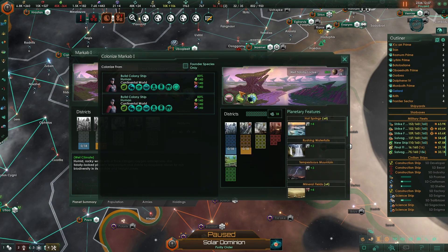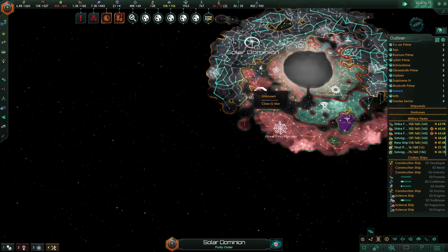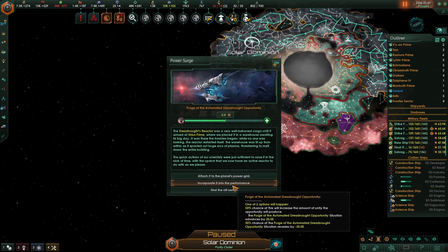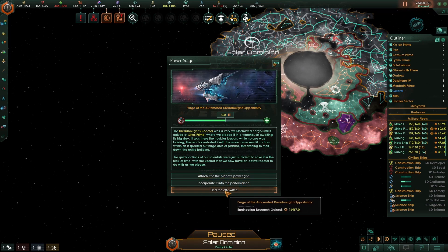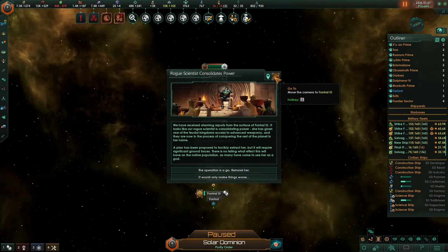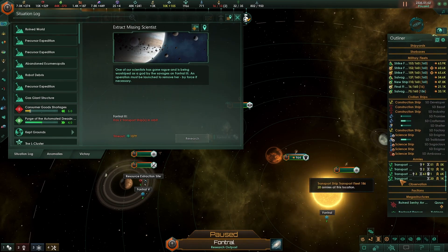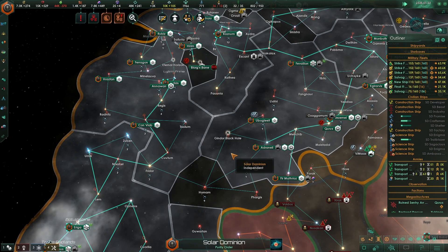This has actually been one of the best runs I've had for a very long time. Definitely playing aggressive at the start — but fanatical purefires is definitely the way to go. Attach it to power grid. Until — find the off switch. This remover. Two transports. There we go.